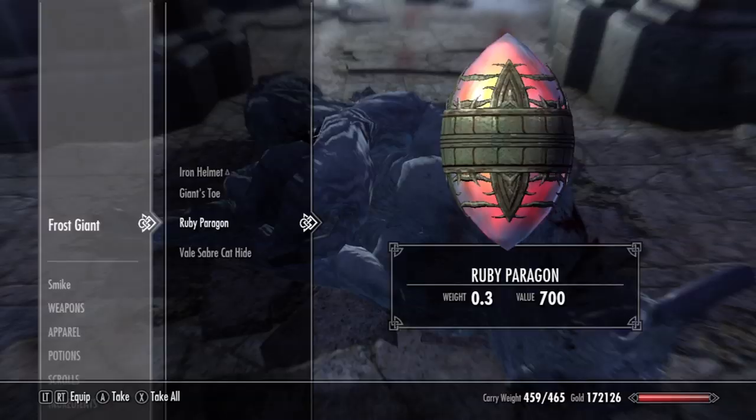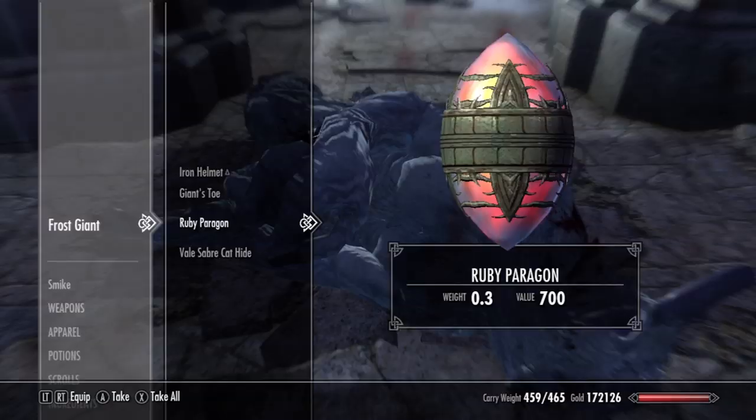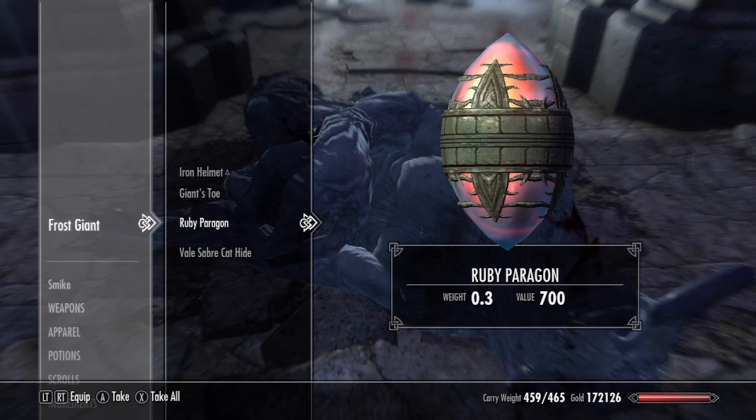Activate the altar and a passage will open. Get to the end, and you will find a Frost Giant. Kill it, and you will get the Ruby Paragon.